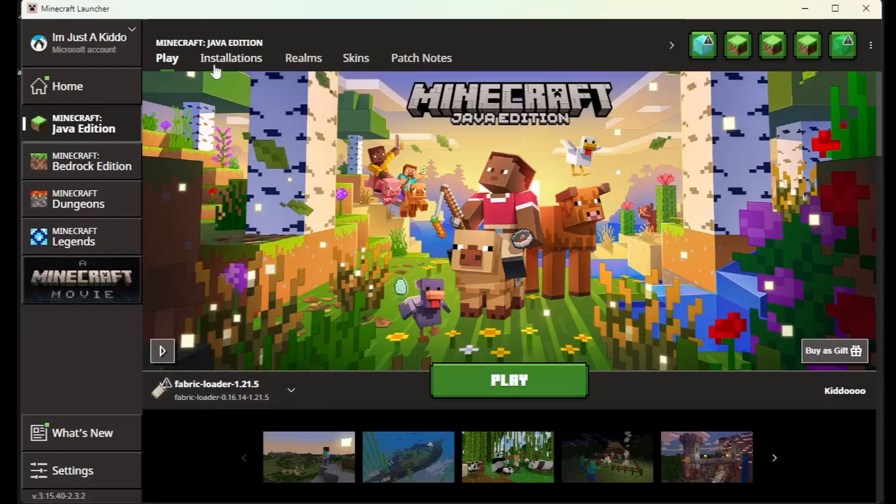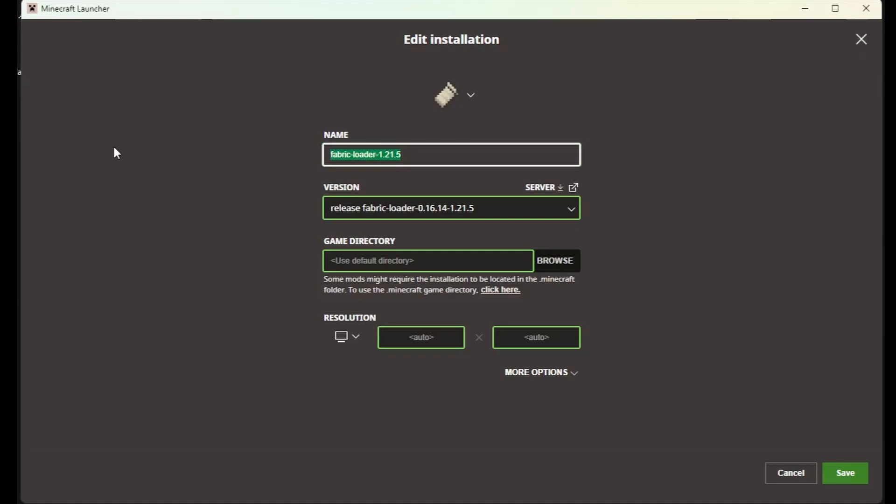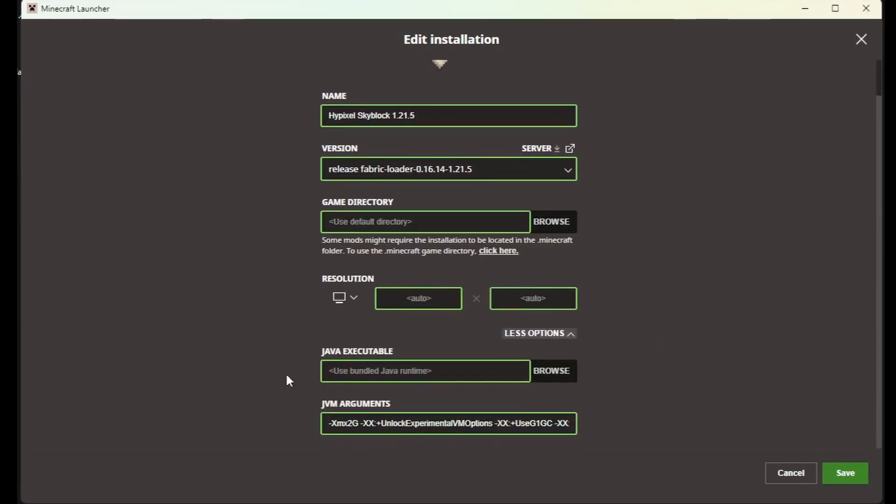Also, if you go into the top under installations, you can actually edit the installation to change the name to whatever you want — mine's going to be Hypixel Skyblock mods for 1.21.5. You can also go down to more options, and you'll see an MX number here. If you change this to 4 instead of 2, you just get a little more RAM so Minecraft runs a little bit faster and smoother.